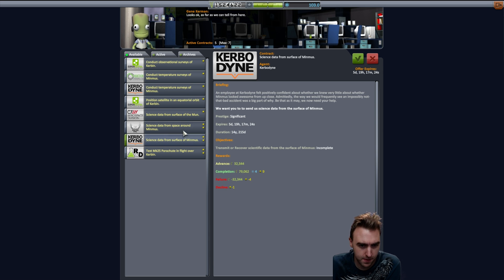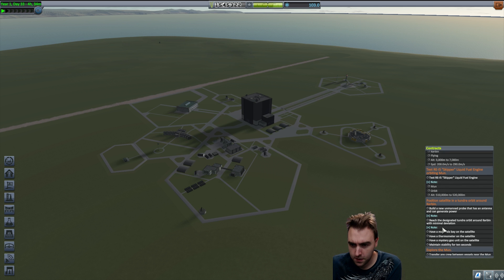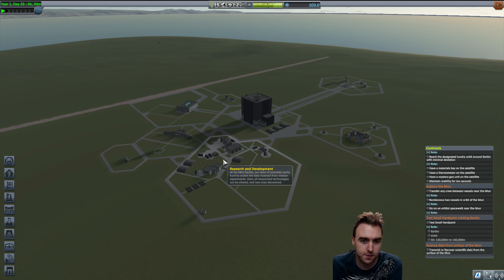Science data from surface of Minmus - we're not going to Minmus this episode. Science data from the surface of the MUN - we will get that. Alright, so that's going to be our contracts for this one.